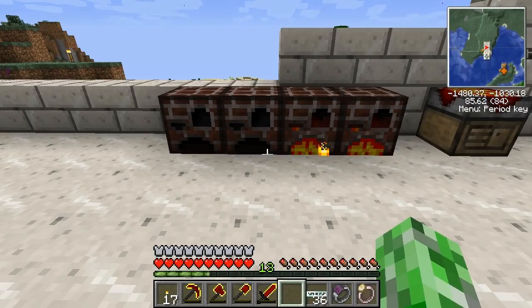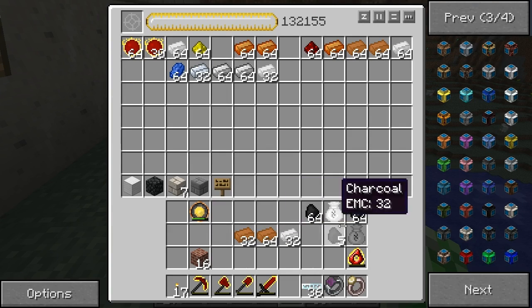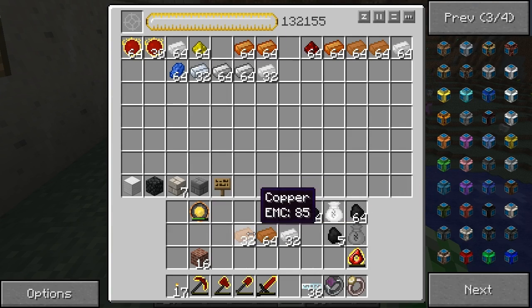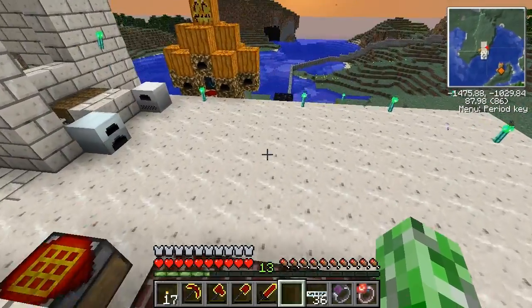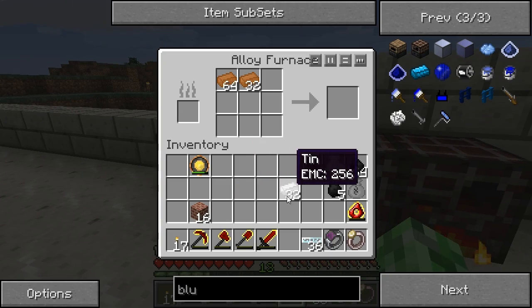Of course, I wanted to make brass — and brass is an alloy consisting of three parts copper and one part tin. So three parts copper and one part tin gives me brass.